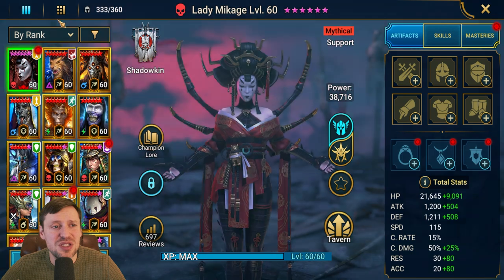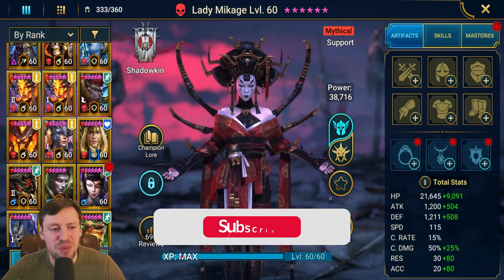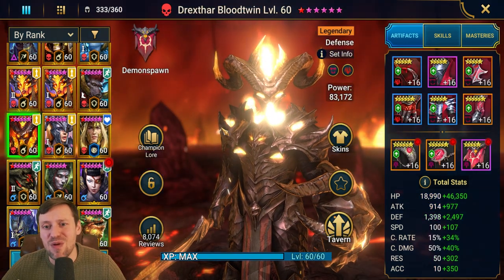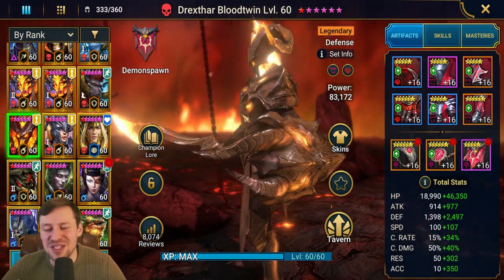He can be used in so much content - Spider, Doom Tower waves, Doom Tower bosses, and I've even seen him used in rotation three for Amos as well. Just such a hard carry, such an amazing champion.